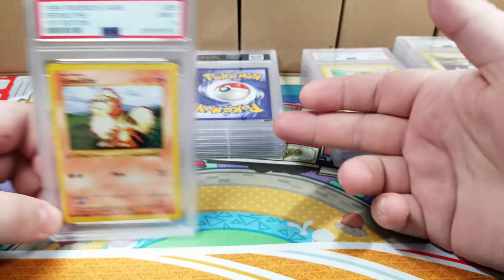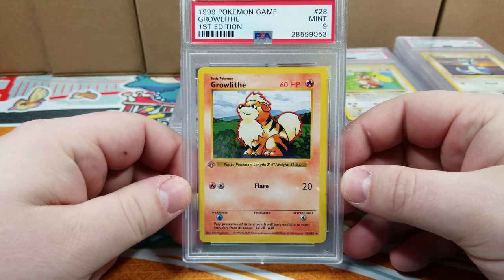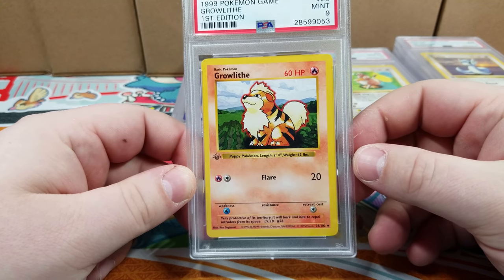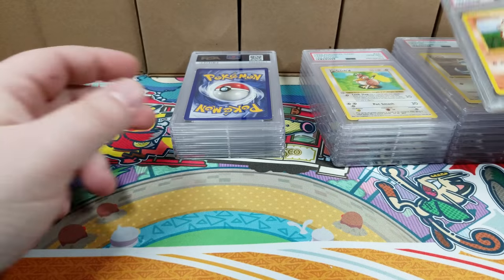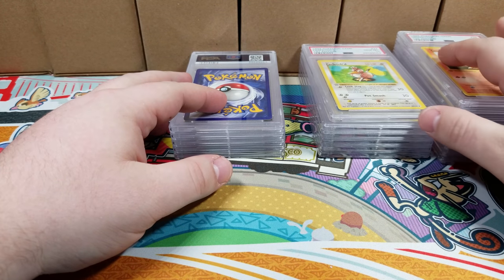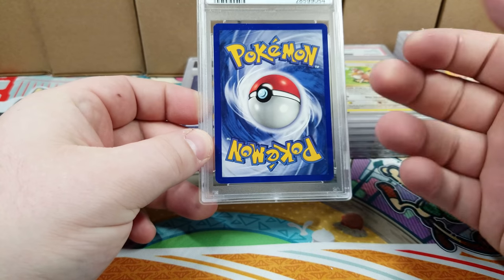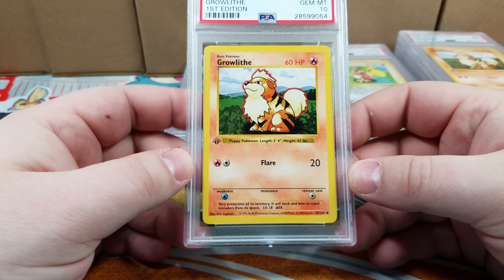I don't know the grades of these - I haven't even looked at this stack. This is Growlithe, got a PSA 9. You can see it's off center from left to right - the left side is much smaller than the right side, and that's why I got the nine. I think I have one more Growlithe and this one might be a nine too. Dude - PSA 10! Nice.